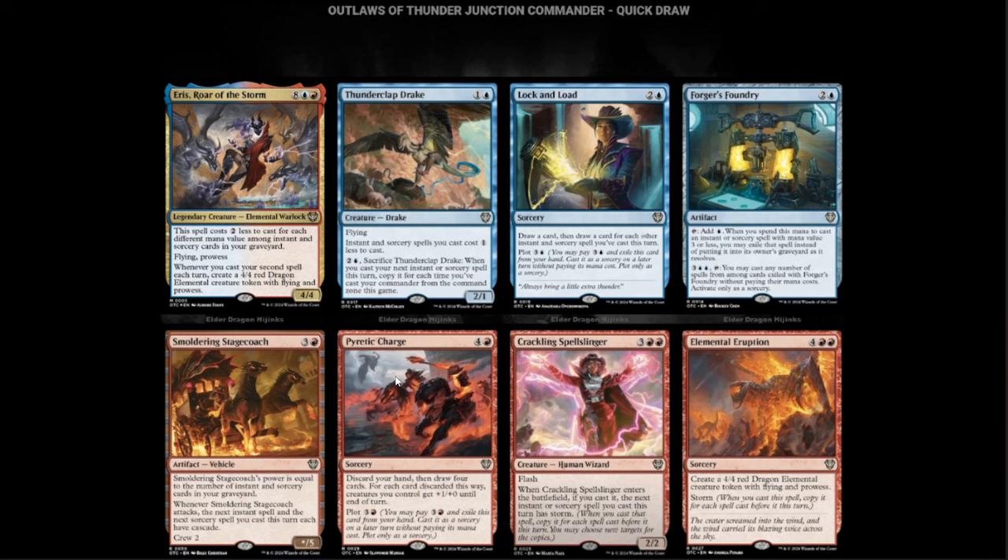Pyretic Charge — red and four. Discard your hand, then draw four cards. For each card discarded this way, creatures you control get +1/+0 until end of turn. It also plots for four. If you don't have any creatures to pump, you can just draw four cards for four mana after plotting it. Seems good.